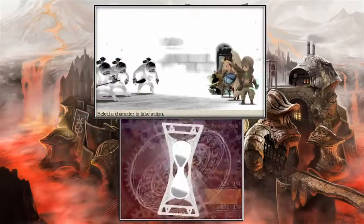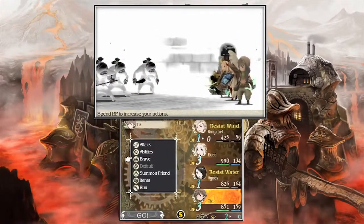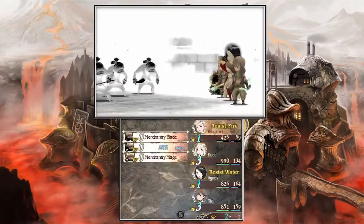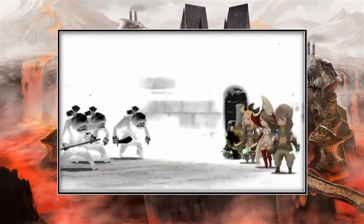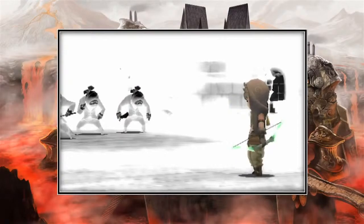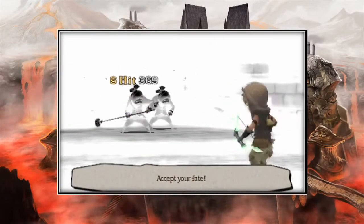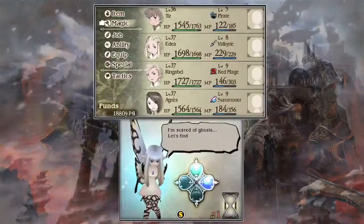The Bravely Second feature allows you to freeze time. You can stop time at any point during battle to let loose a volley of attacks while time is frozen. Attacks waged when Bravely Second is activated consume sleep points rather than Brave Points.